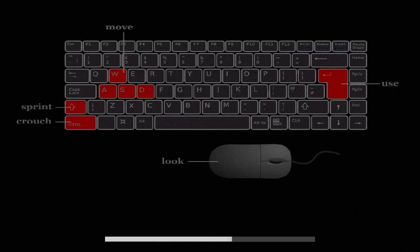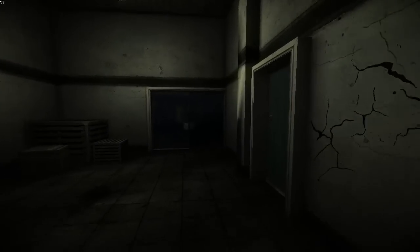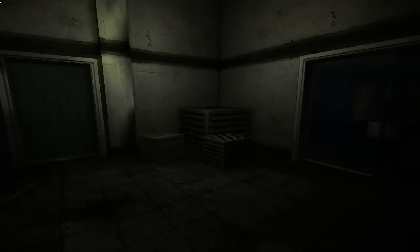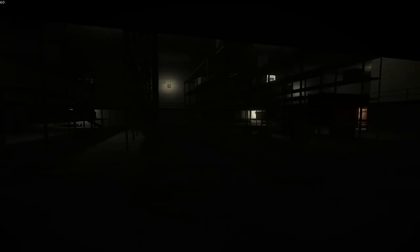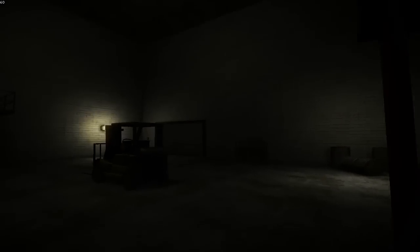Okay this time we're going to do this fast — find the briefcase and get out. Can we open this box? No. Open the door, go get the key, and back to that room. Open the garage door. Get the key.